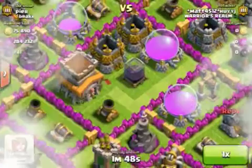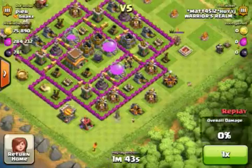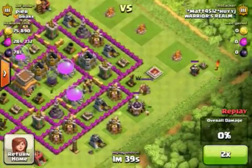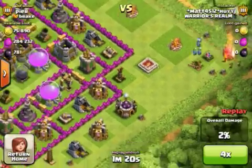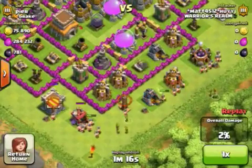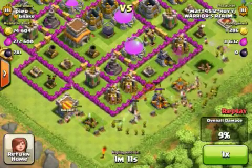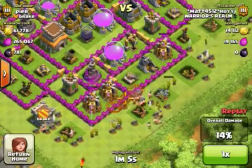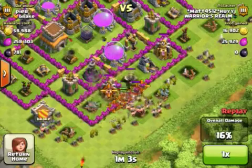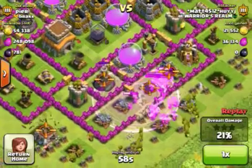So my first replay didn't have that much gold but it had a ton of elixir. I checked to see those clan castle troops, got that king out here, tried to lure him to the side but that Tesla popped up. So I took him to these army camps to take him out — no problem. Start spreading out my barbarians, spreading out my archers, and drop two wall breakers to that T-intersection. One of them dies but it's okay, I send another one so they break into that one compartment. I drop a rage spell, they break through the other compartment, and now they're moving pretty quick through this guy's base.